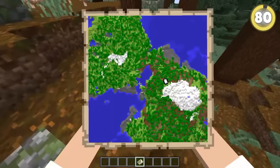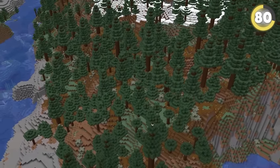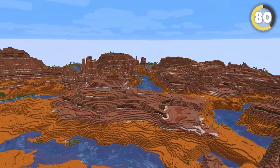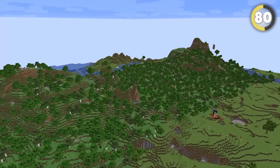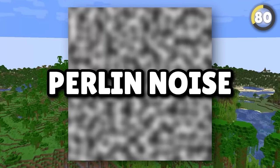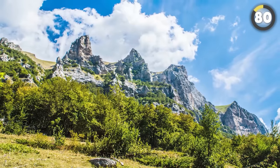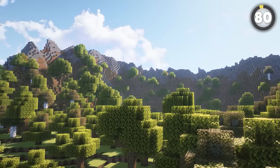Have you ever looked at a map of your Minecraft world and thought how similar they all look? This is because of how terrain is generated. Minecraft uses an algorithm based on Perlin noise, which leads to the incredibly diverse landscapes you see — just compare this image to a Minecraft seed and you will see what I mean.